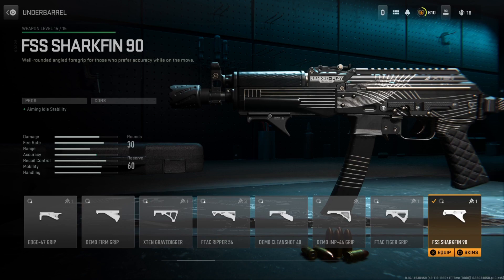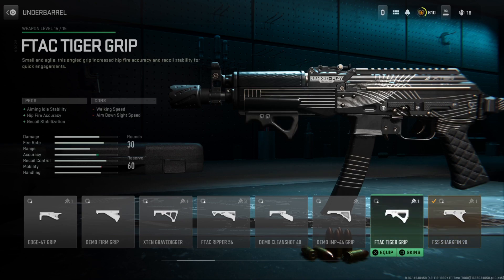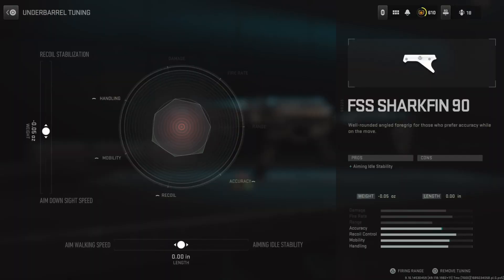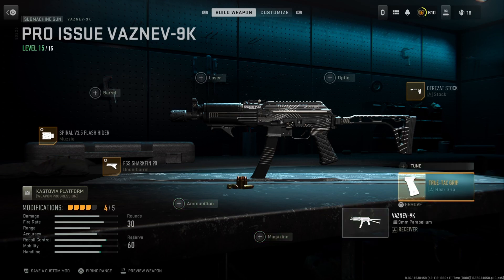For the underbarrel, they have the FSS Sharkman 90, which improves aiming idle stability. It's not a massive benefit, but the key thing is there are no cons that hurt movement speed. All the other underbarrels have a significant penalty to aim down sight speed or other movement stats. That's why they run the Sharkman 90. With tuning, I'd go left sighter at negative .26 and bottom sighter at positive .09.